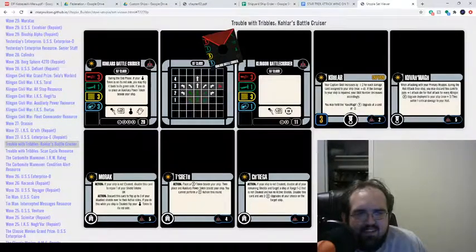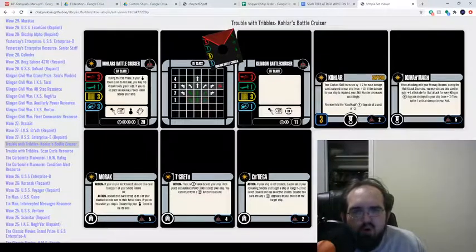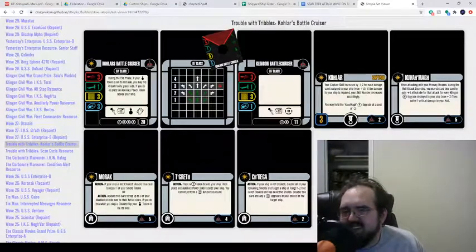Sherega — or however you say it — at 2 points. Action: if you're not cloaked, disable all of your remaining shields, target a ship at range 1-2 that is not cloaked and has no active shields, then disable this card and any 2 crew upgrades of your choice on the target ship. This is a win-more card. Win-more cards have no place on a Klingon. No.